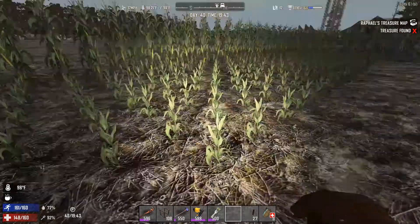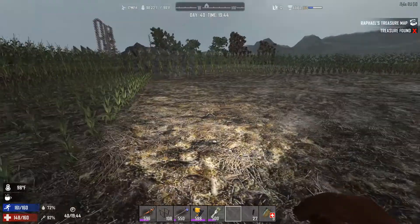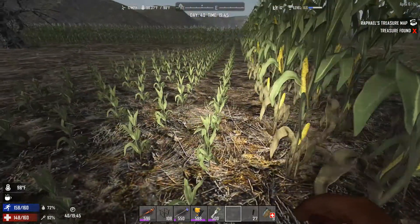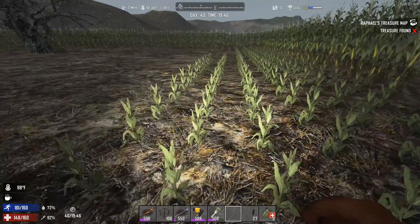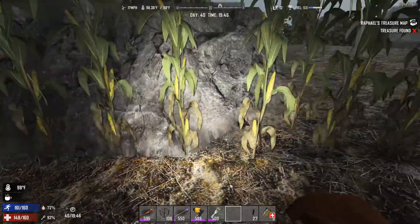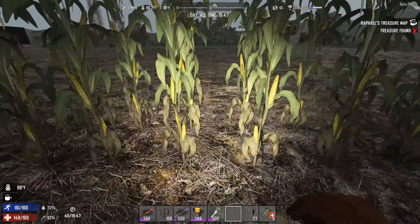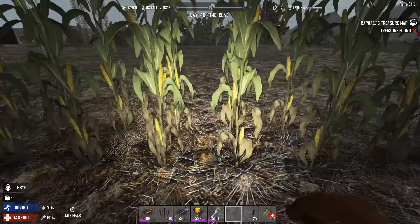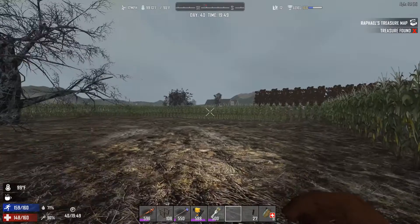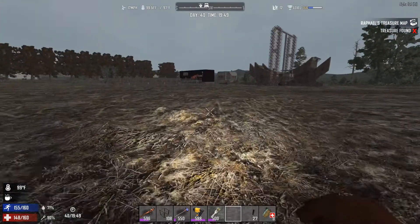I need a lot more coin of seed — that was 179 coin of seed and it got us about five rows. Counting out the blocks, that gives us about 28 across. So I'll need about 1,100 more seed or so. Wowzers.